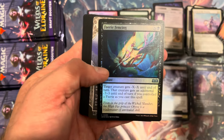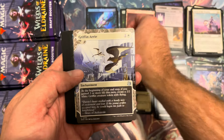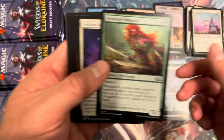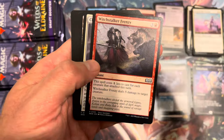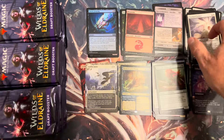Oh, roll tokens! Love that — the collector's boosters don't have those so it's very cool to see. A nice little mountain, second foil, Fairy Fencing, Griffin Aerie, not bad. And a Horned Loch-Whale — love the beautiful story frame. Not too flashy there, but for a draft booster pack not bad at all.